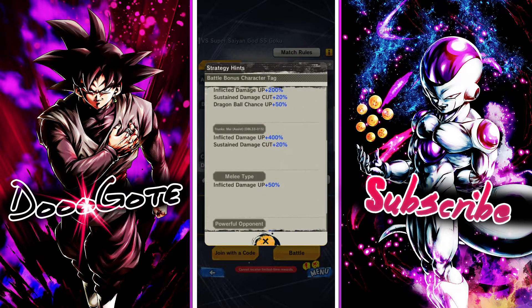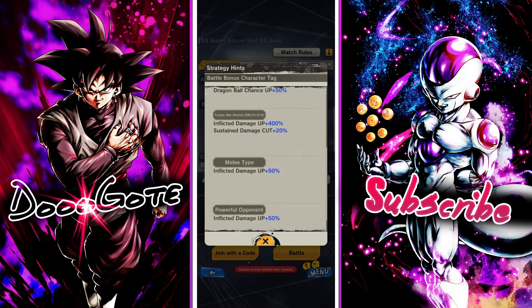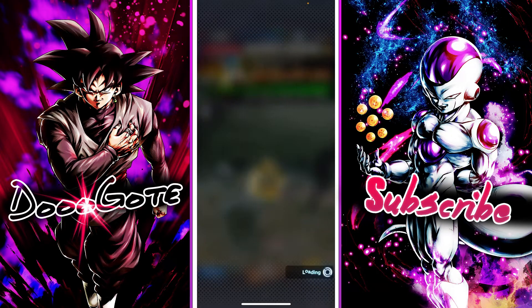Rosé hits almost every single tag except Super Warrior, and Chunks and Mai have that 400%. Obviously you want to run Rosé if you can, because of Dragon Ball Chance, and you just saw him cream even at 2 stars. Rosé is the optimal pick. To go over the rewards — I actually got one of them but I cut it because I didn't think I'd get it.